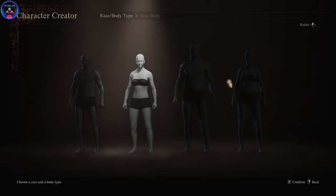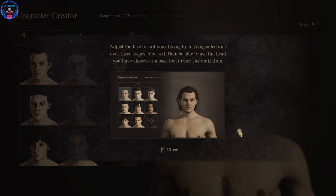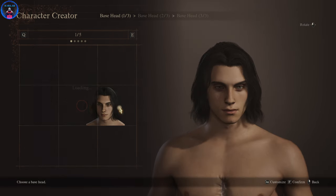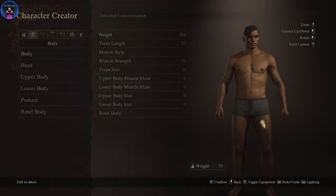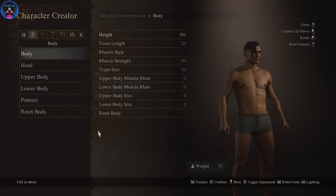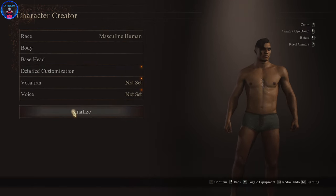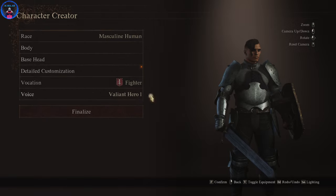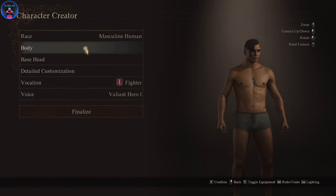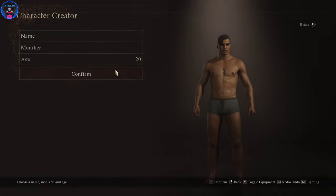Click yes, and then you get the character creation screen. You can literally just make your own character again from scratch. I'll just click a random preset because we don't really care right now. This just shows you that you can in fact restart the game — it just took me a bit to realize how to do it. Most people still do not know, and unless you've looked this up it's pretty hard to figure out yourself.